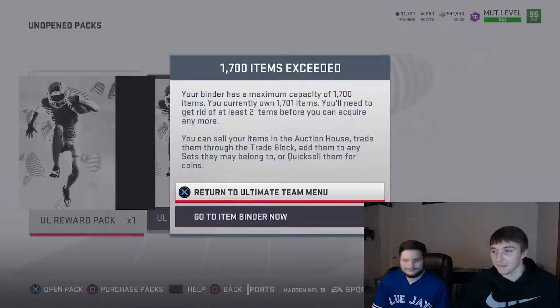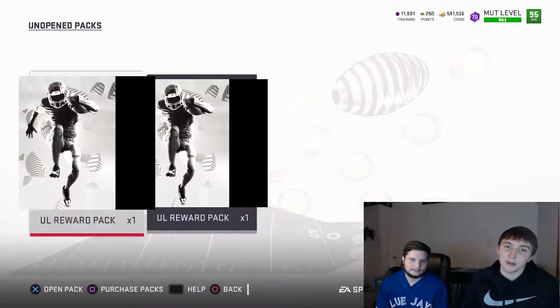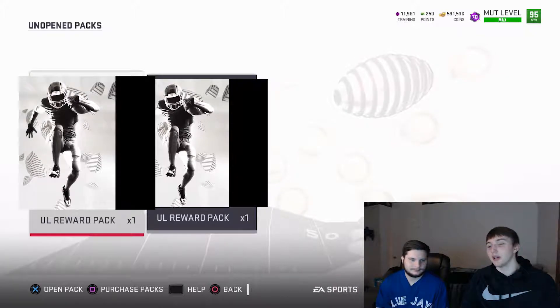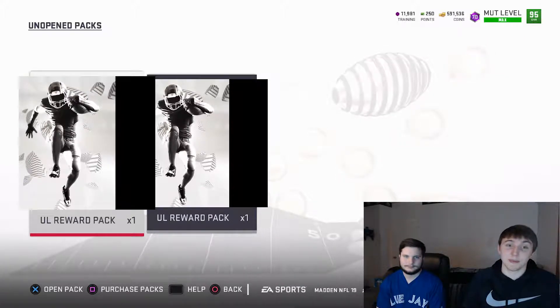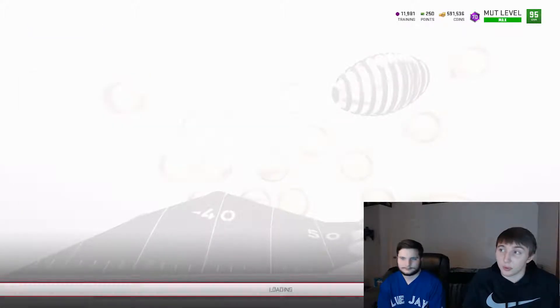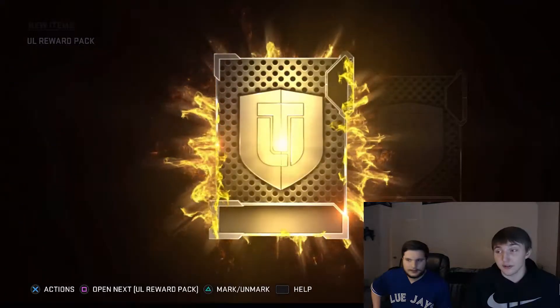I've got to clear out my binder real quick and I'll be right back. All right, we're back — I cleared out my binder a little so we should be good. Right now I'm going to get more than 100k just because of that 90 overall Sean Taylor I just pulled, he goes for like 30 to 40k.